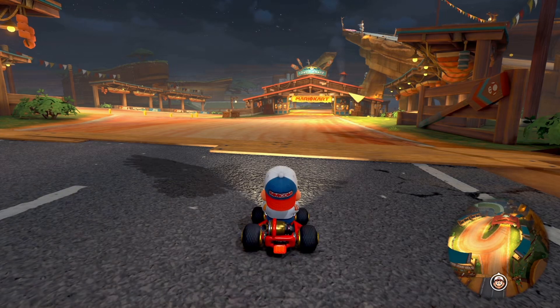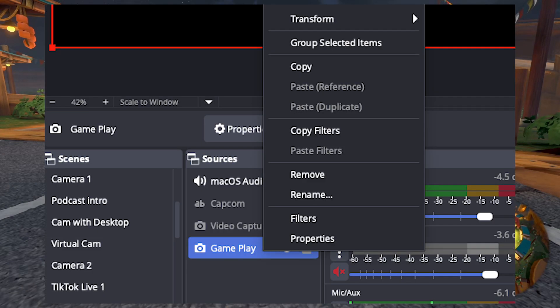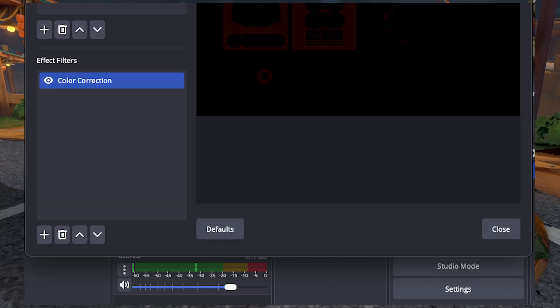After you have your scene set up and you've got all of your different sources in, you're going to right-click on gameplay and you're going to select filters. From here, you are going to scroll down where it says effect filters and you're going to hit the plus button, and that will bring up color correction.